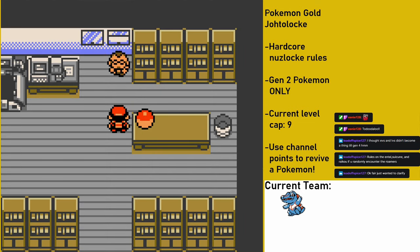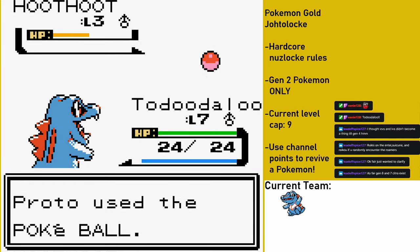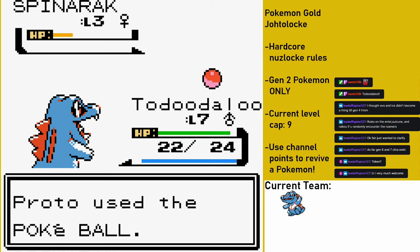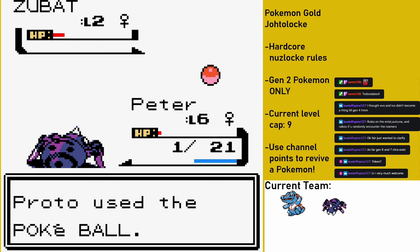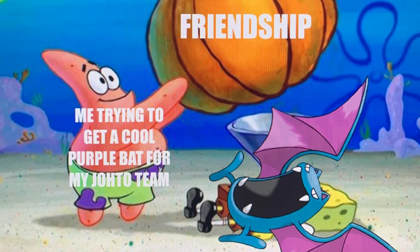With all this out of the way, I finally have access to Pokeballs and put them to good use on Route 29, catching a Hoothoot named Fred, which immediately gets sacrificed by one of my viewers. Rest in peace, Fred. On Route 30, I find a female Spinarak named Peter - for Tom Holland reasons - which I immediately risk losing to catch a Zubat in the Dark Cave. Fortunately I managed to catch the Zubat, adding Bart to the team.